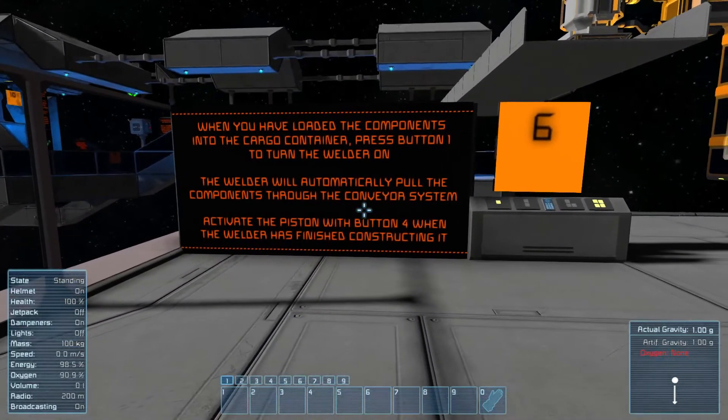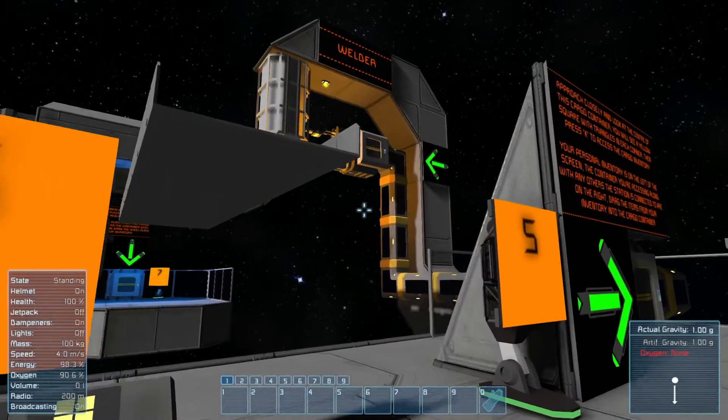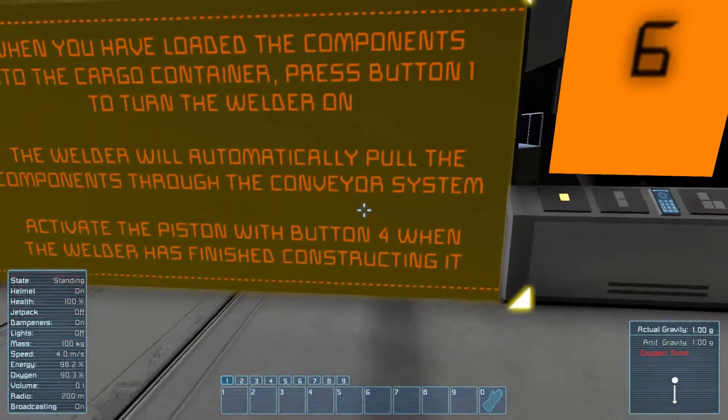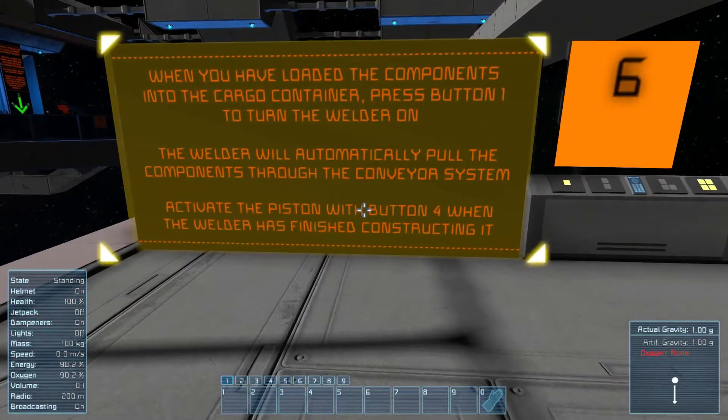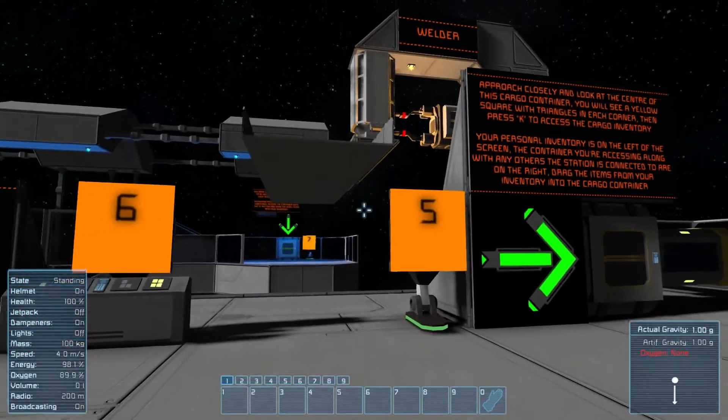When you have loaded the components into the cargo container, press them — turn the welder on. So it's going to weld for us. What is it welding? Let's find out. Activate the piston — toggle it.